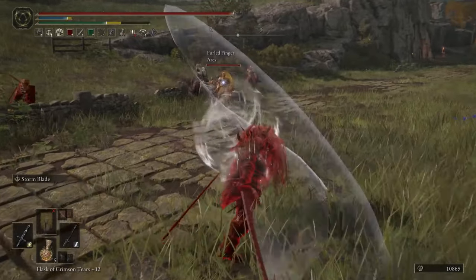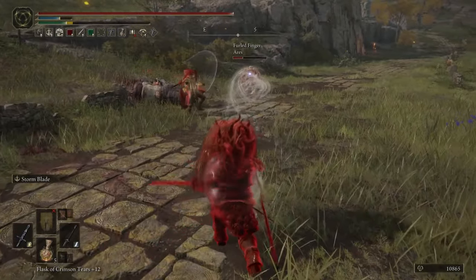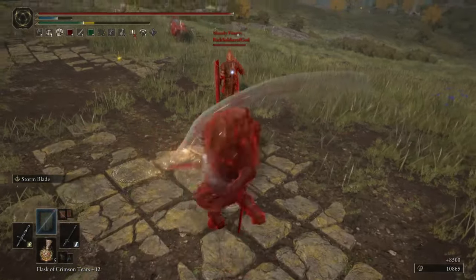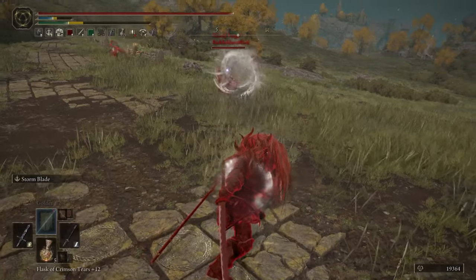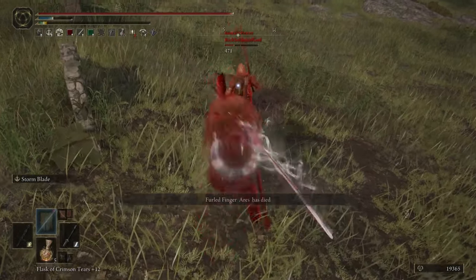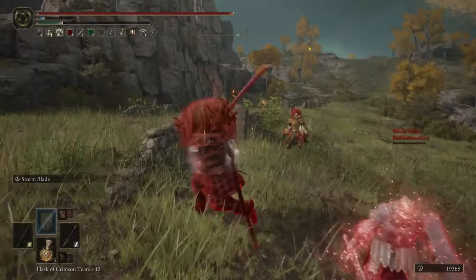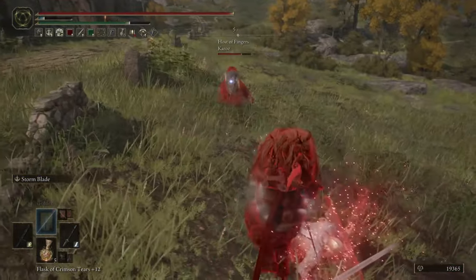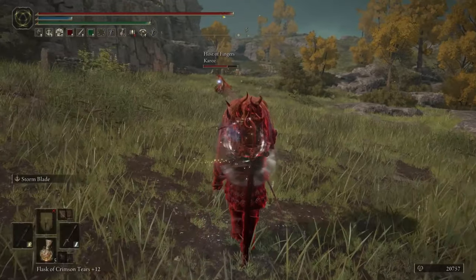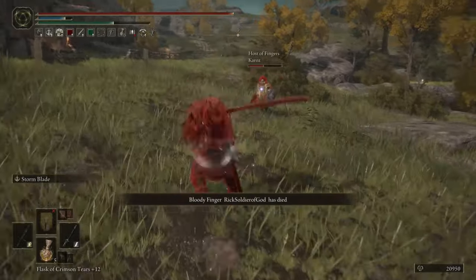This was actually a pretty interesting invasion. I didn't even realize that I had an ally at first, then he comes in. Managed to nail the orange phantom. I don't know — it was pretty late at night, and for whatever reason I thought he was an orange phantom, so I started attacking him. Looking back at it, I probably shouldn't have done that, but it happened. I was a traitor red for once.